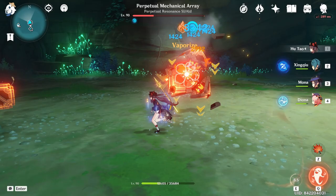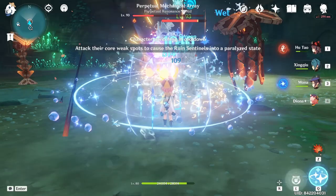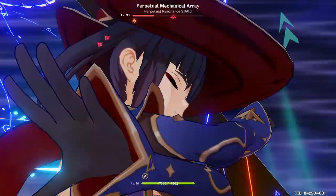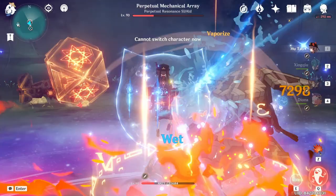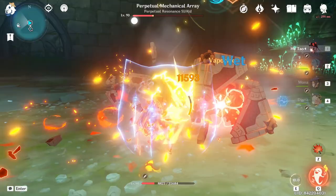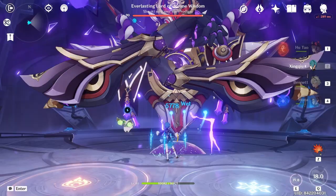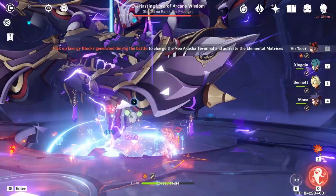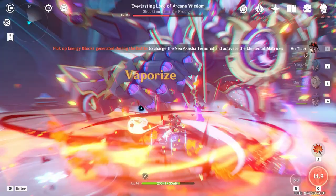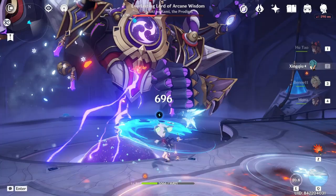There's one thing I want to talk about — using Bennett or healers in your team. As you know, using a healer with Hu Tao is generally a bad thing because you need her below 50% HP. But some people find it fine, especially Bennett, because the buff he gives is so good that even though he heals Hu Tao above 50% HP and works against her passive, it buffs her enough to deal more damage overall. So people use this as a trade-off. If you have Zhongli, I would prefer Zhongli, but it depends on the characters you have.